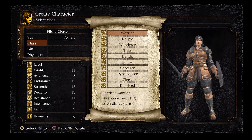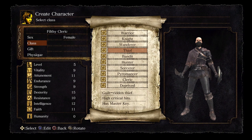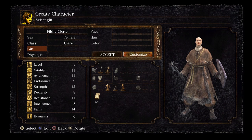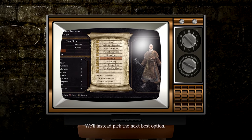The only difference between classes are starting gear and stats. Any class is viable, but we'll be picking the one that's considered to be the best class in the game. I do not recommend picking the master key if you are new to this game. It will break progression and end up leaving you in a higher level area. We'll instead pick the next best option.